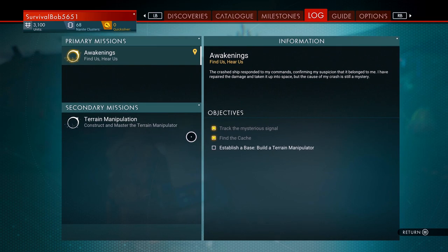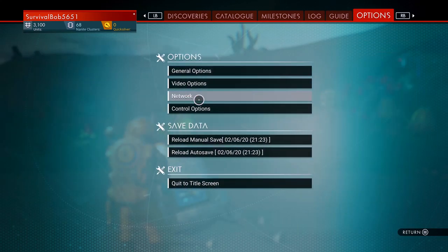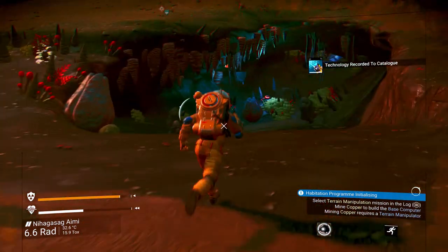Establish a base to build a terrain manipulator. You can look at your logs and kind of see where you are as you go through this. We got a guide as well. So anyway, let's dip in here real quick and let our suit recharge.